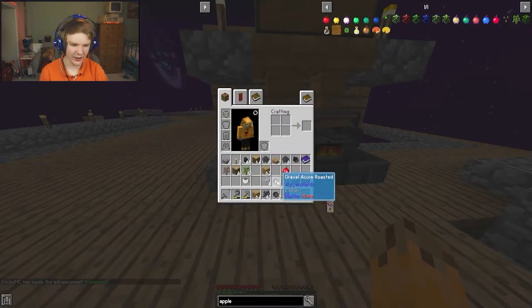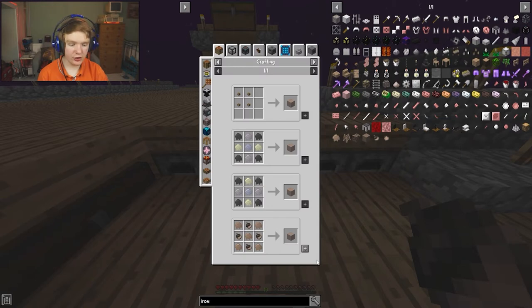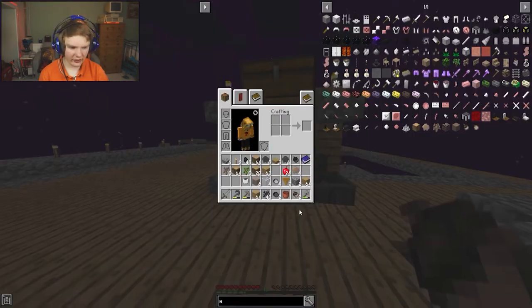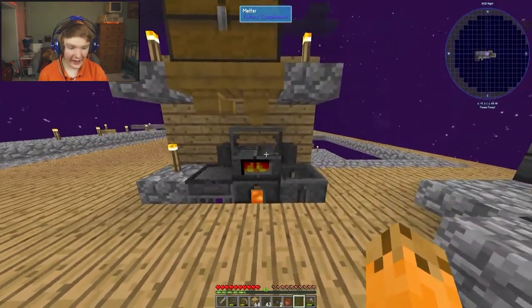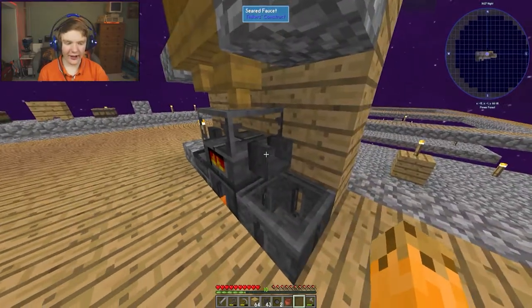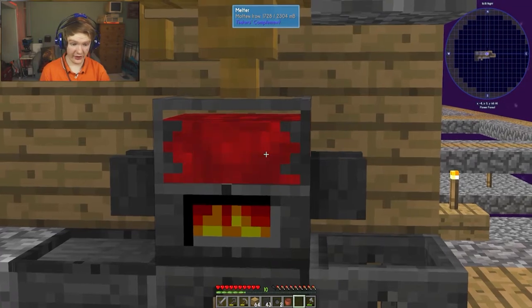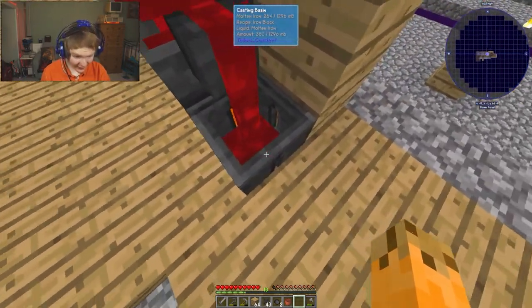We've still got one iron ingot remaining, so let's make another iron sapling. I put iron in here and craft iron amber like we did last episode with the iron saplings drops. We got six iron amber - now I put these two by two into the smeltery and it turns them all into blocks.